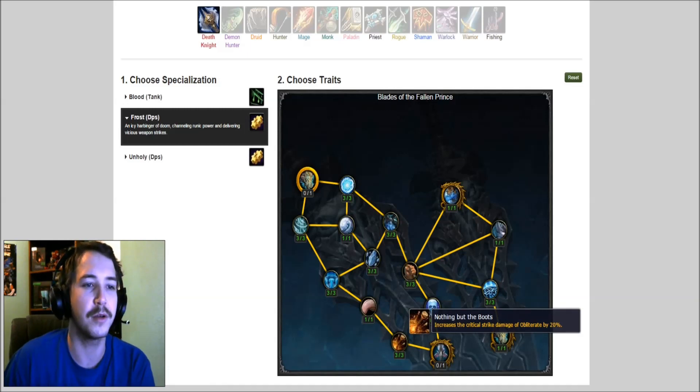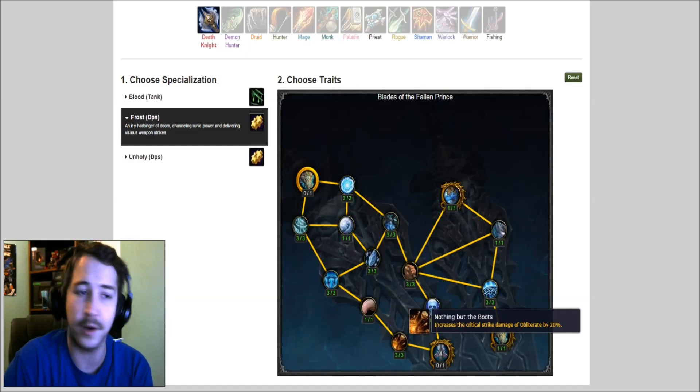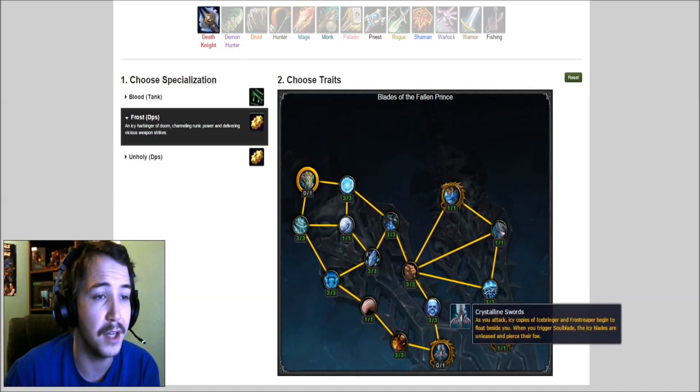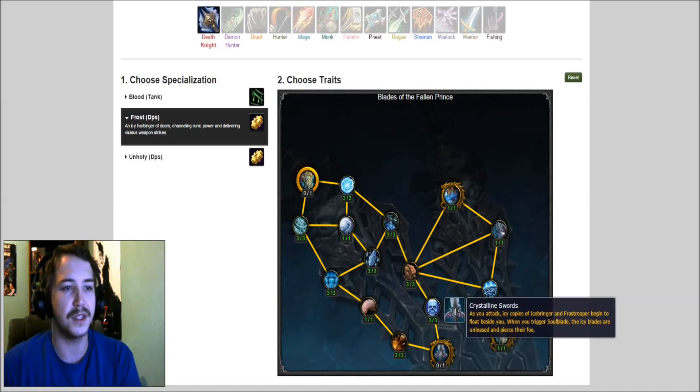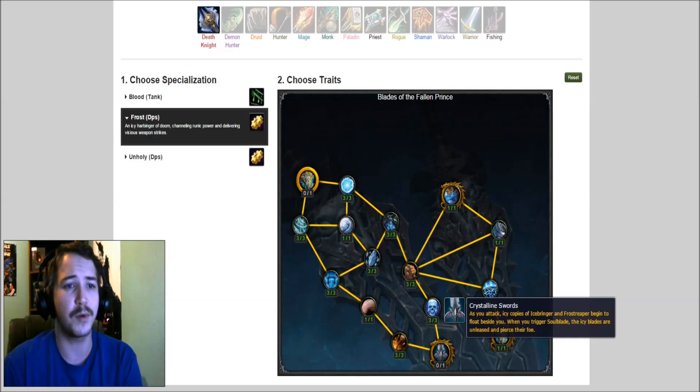Increase the critical strike damage of Obliterate by 20%. Remember we were talking about that frost damage you Obliterate — we expected that — and it adds another 20%. So we may be looking at some pretty heavy Obliterates even with one-handers.